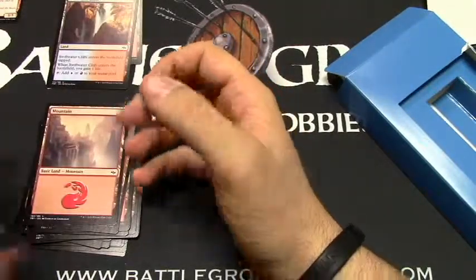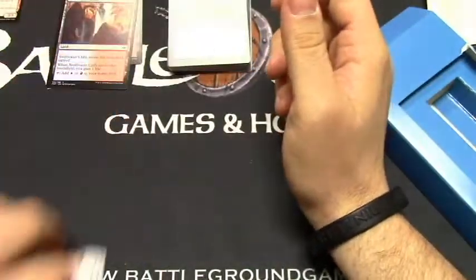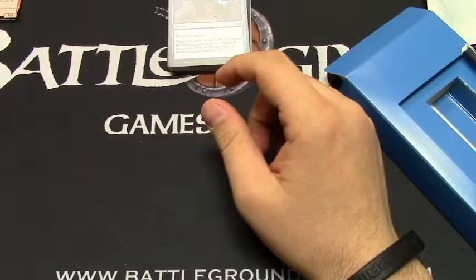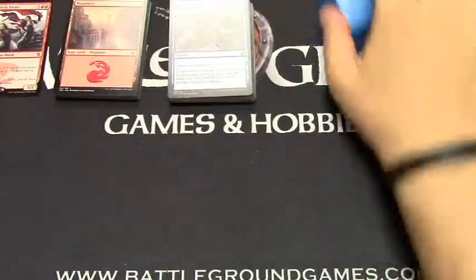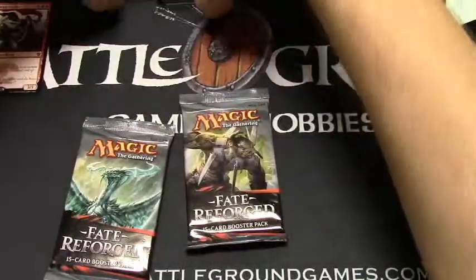Overall, it seems like this deck just has a handful of prowess creatures and a bunch of instant spells so that when you go to attack, swing with a couple guys, throw down a bunch of prowess triggers, and hit for a fair amount of damage. Seems rather straightforward. But now we're going to get to the booster packs.